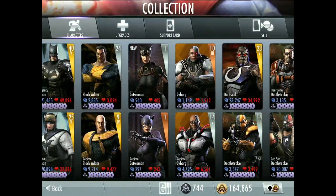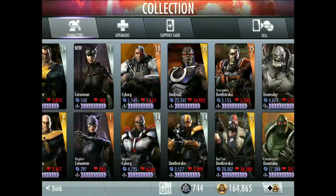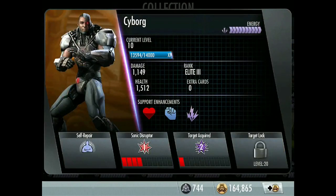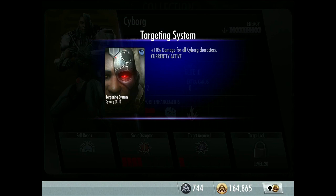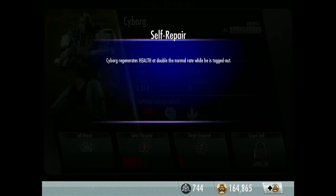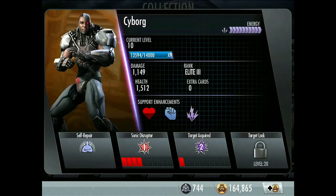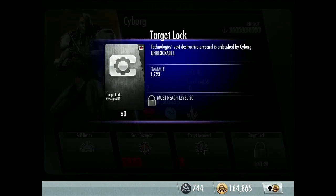We're going to start on Bronze Cyborg today. I've got him at level 10, almost level 11, Elite 3. Support enhancements are Molybdenum Limbs, Attack Targeting System, Energy Star Labs, and a passive: Self-Repair — Cyborg regenerates health at double the normal rate while tagged out. First move: Sonic Disruptor — a powerful sonic blast with a chance to stun. Second move: Target Acquired — Cyborg unleashes a hail of rockets.